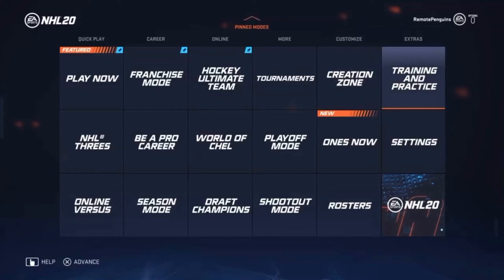This is a guide for the Silver Trophy 'Tuck Me In' in NHL 20. It requires scoring a goal with a one-hand tuck in any mode.